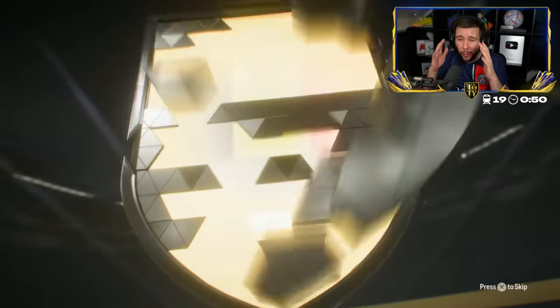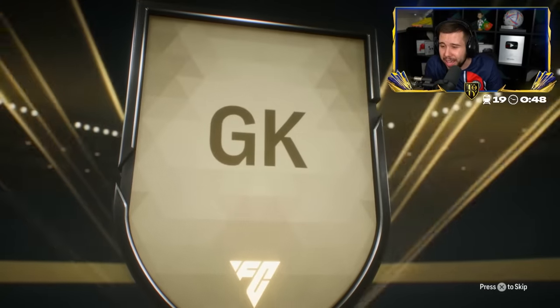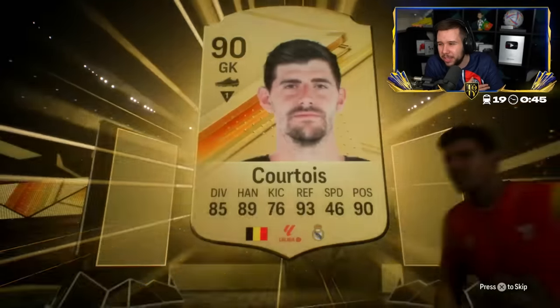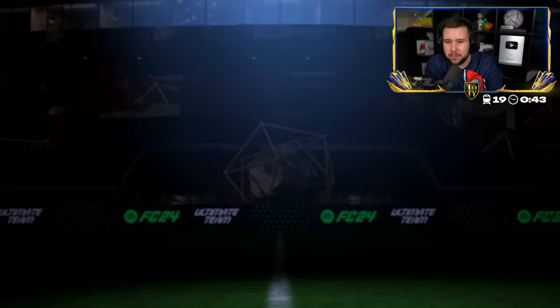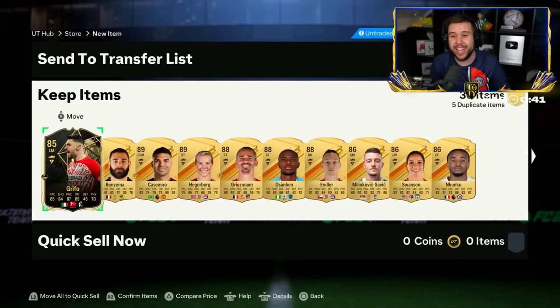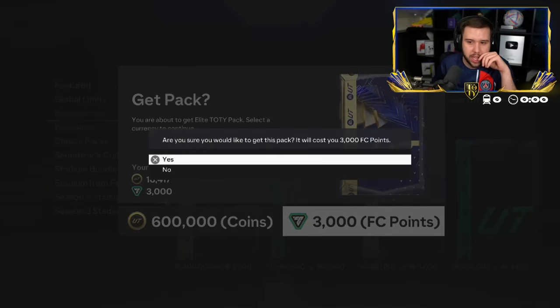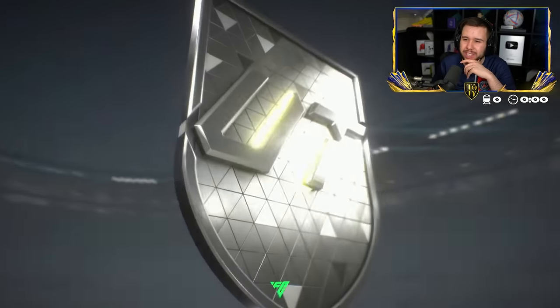Thunderstruck Cruyff goes for 5 million coins — like, what? Courtois. And I'm going to guess someone like Benzema. It is Benzema! Casemiro, Hagerberg, Griezmann — a ton of high-rated gold fodder. I think we've seen like five Team of the Years from these. Can we see another? We can't even see an honorable mention.